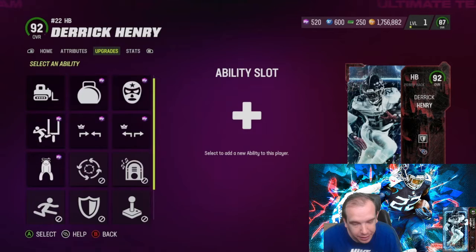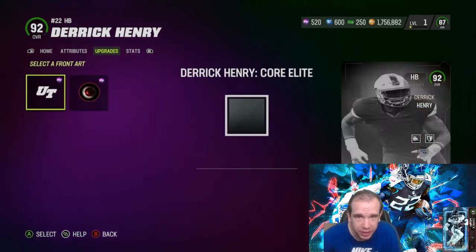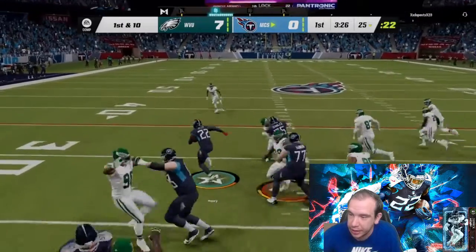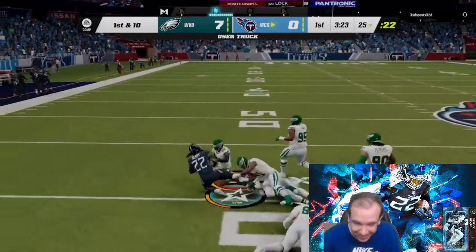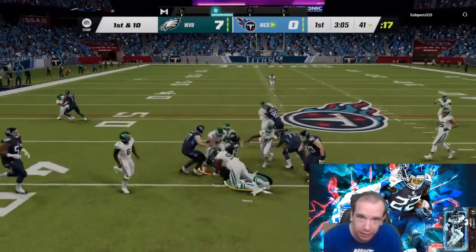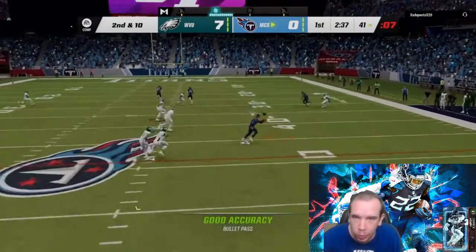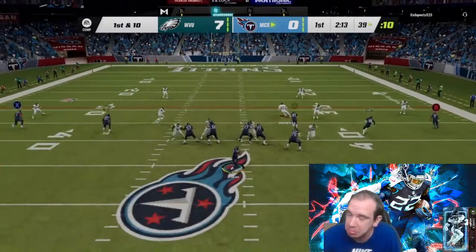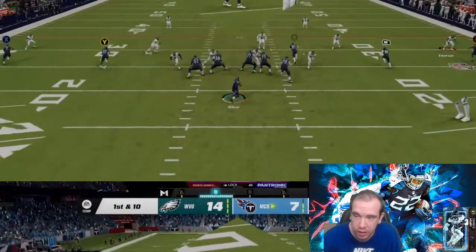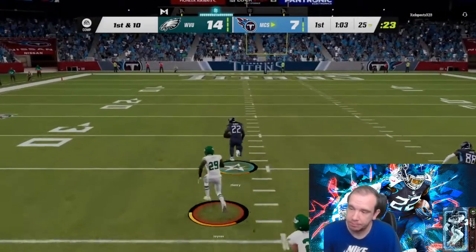This guy is tough to take down, to say the least. Let's get him to the field and show him in action. Derrick Henry, he's bouncing off everybody. Breaking tackles with this guy is great. He breaks tackles by himself, and that's what you want from a running back. You want them to do some work too. As you see there, catching guys — catching a ball open is not an issue. There he is, he's gone. That's all it takes.